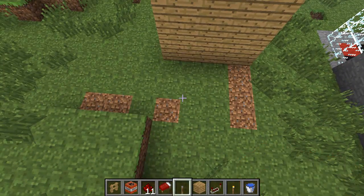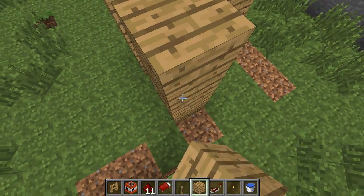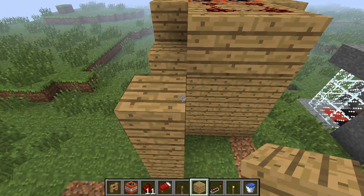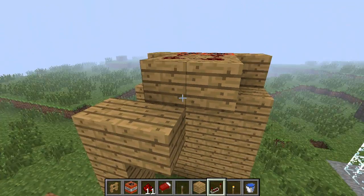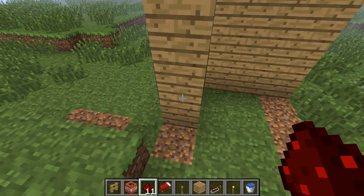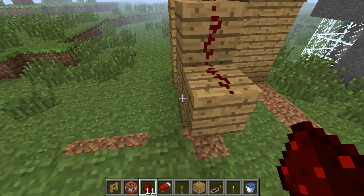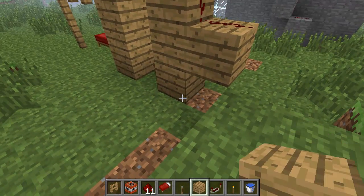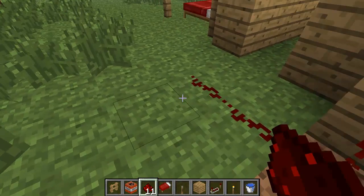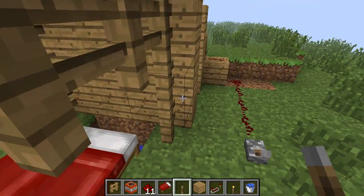Once you've done that, come out another two blocks and place redstone like so — that is the basic wiring done. Next thing you need to do is step down your redstone to wire it into a lever. You get your redstone and step it down whichever way you want. You might have to hide this in your house, but just step it down and run redstone to wherever you want your lever.